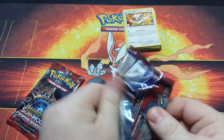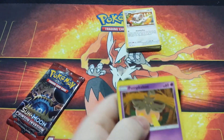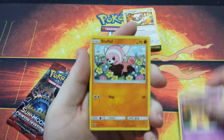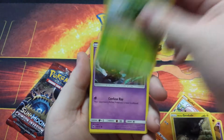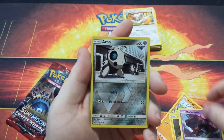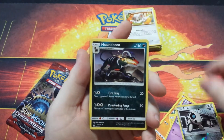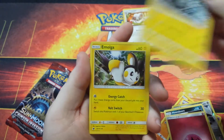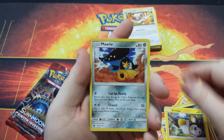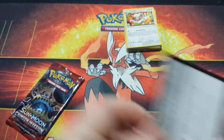Two packs left. We got a Pumpkaboo, a Stufful, a Lone Geodude, a Kangaskhan, a Misdreavus, Reverse Holo Aero, a Houndoom again, an Energy, a Lone Graveler, a Muk, a Murkrow, and there's a code card for you.